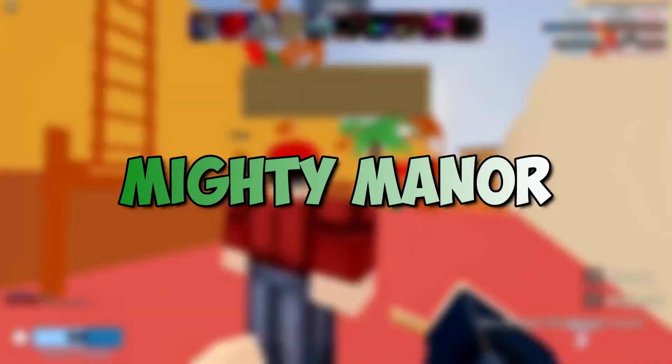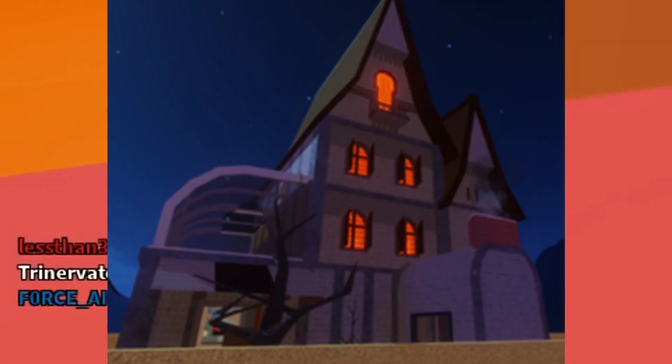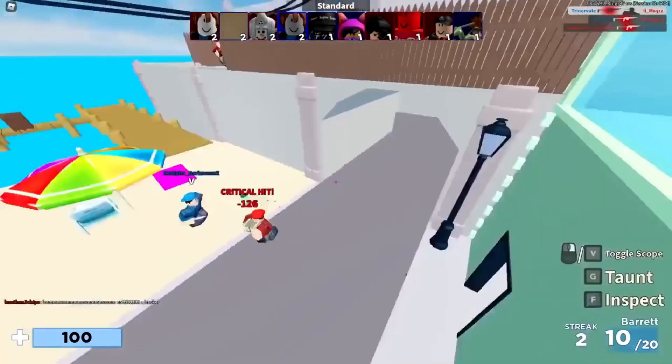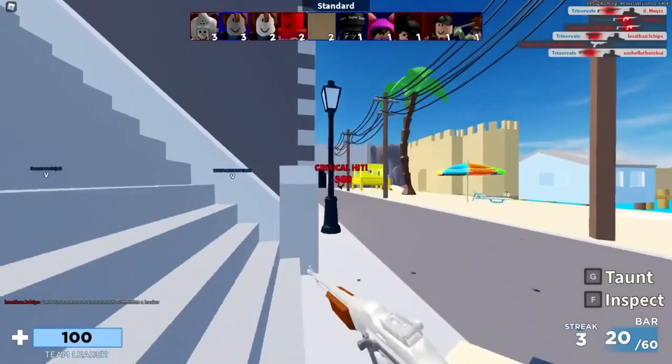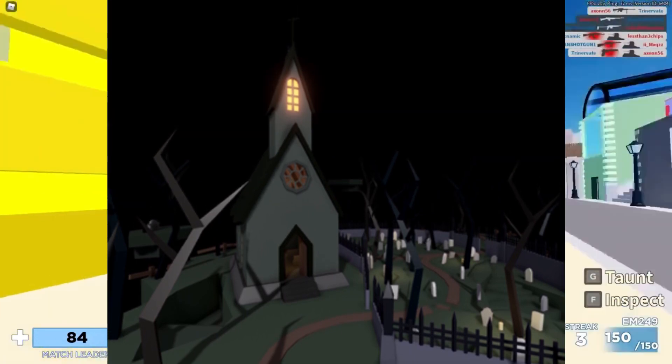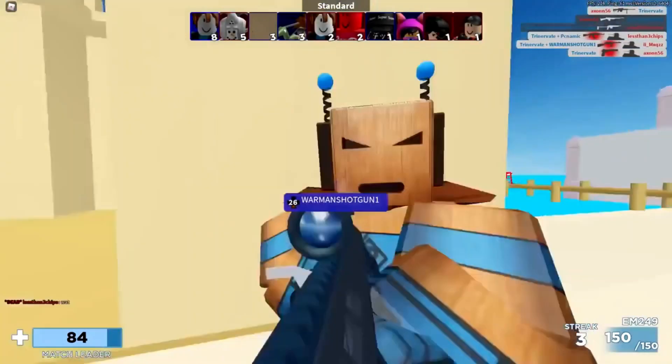Maps — Mighty Manor is a mansion surrounded by a cemetery and farm fields. This map is full of random meme references. The villa has three floors with a kitchen, dining room, bedroom, and attic equipped with a heliport. There is also a basement in the building.